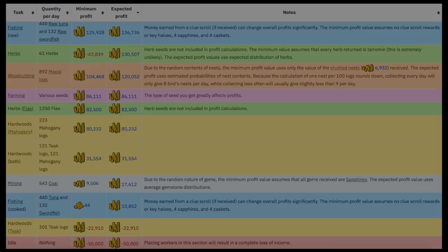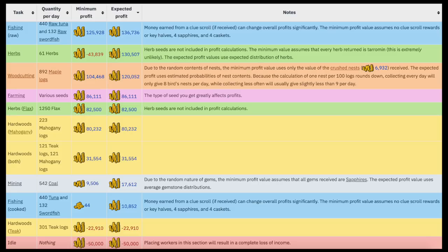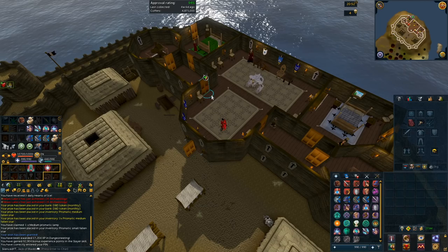I'm going to show you which worker allocations you should be doing. As you can see on this graph, fishing for raw fish is the best expected profit right now at about 136,000 profit. Second is herbs at about 130,000 — pretty close to raw fishing. You'll want to maximize allocation for raw fish and put the other five workers in herb collection. If you want consistent money, you could switch herbs to woodcutting, because the minimum profit for herbs can be negative around 44,000 if you get bad herbs. So for consistent profit, go with raw fish and woodcutting.